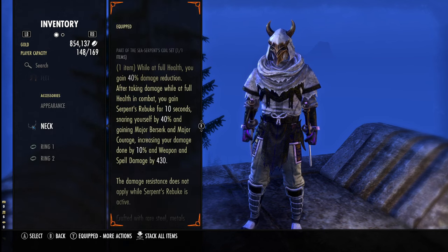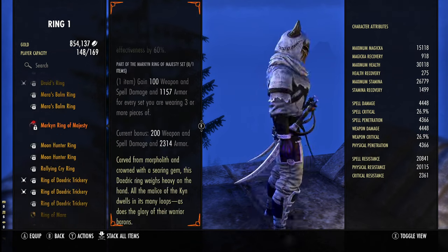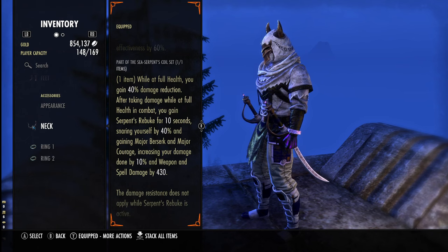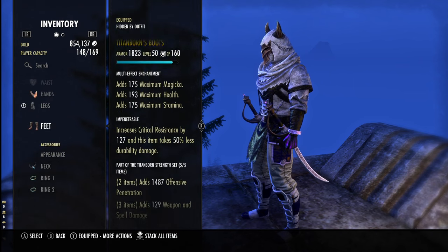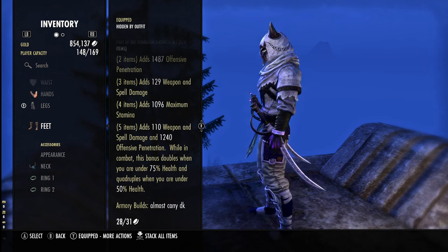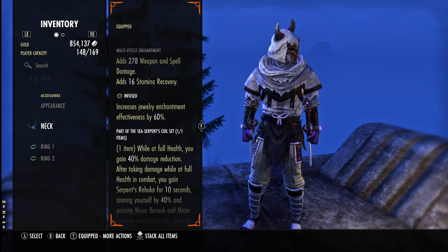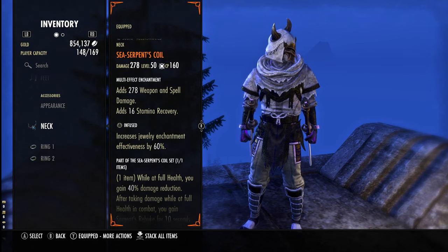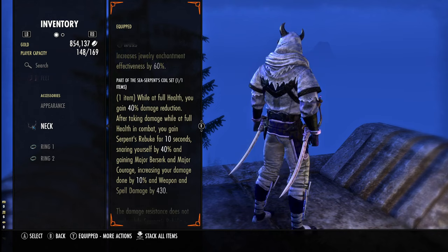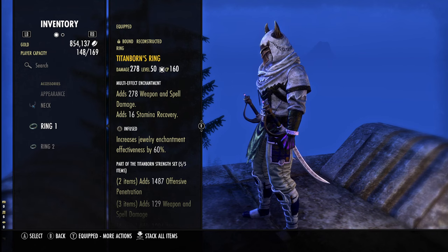I use Sea Serpent Coil. I thought about using a different mythic like Death Dealer or Marken — you can — but I prefer Sea Serpent Coil because it lasts 10 seconds and you get a huge damage boost. Your health is going up and down while you're XPing or even dueling, so it works really well. You'll always have damage at full and low HP with no drop-off. We have two Infused and one Swift.